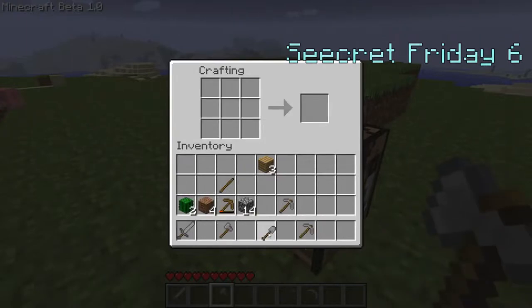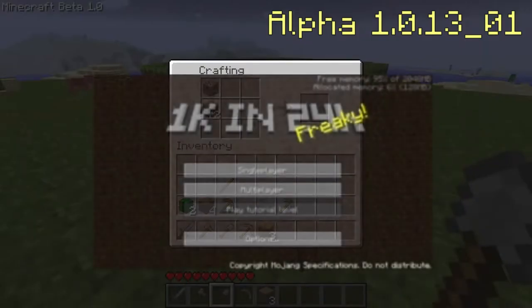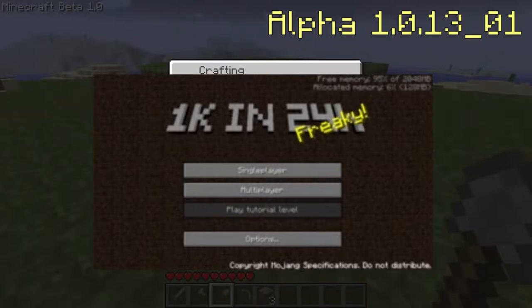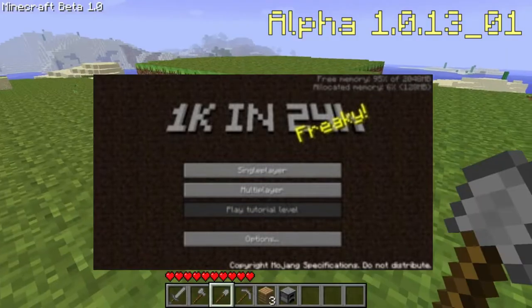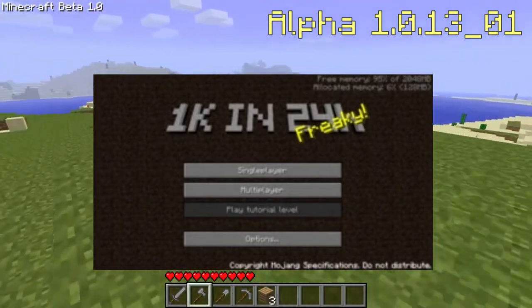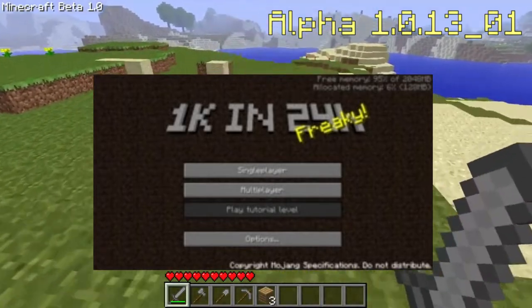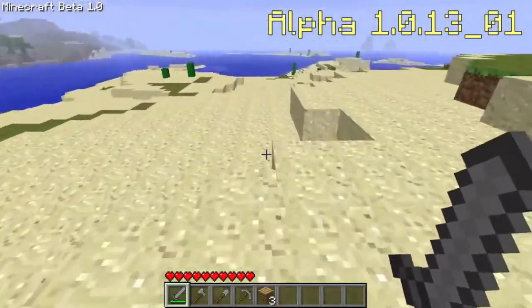Alpha version 1.0.13-01 is a weird version, since the Minecraft logo on the menu screen was changed from just saying 'Minecraft' to say '1K in 24H'. This indicated 1000 copies sold in 24 hours, which at the time was incredible for such a small game.